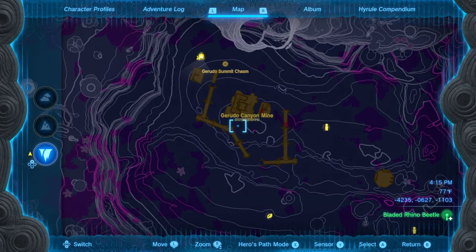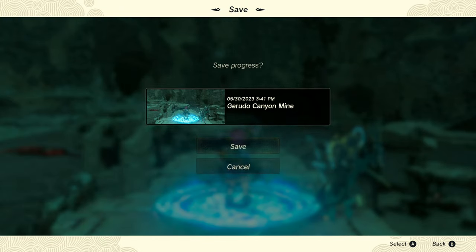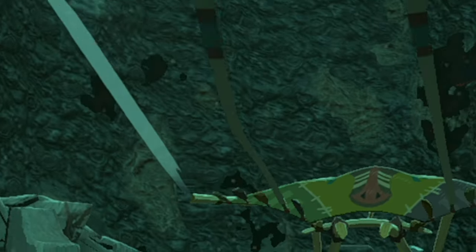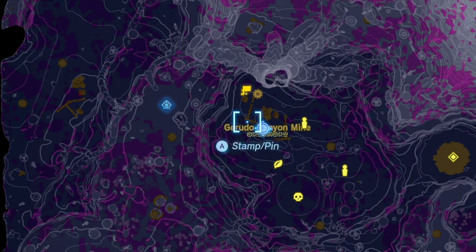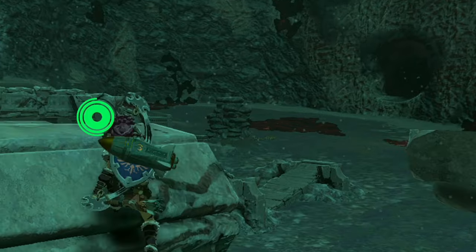Knowing exactly where each weapon is makes this next part much easier. I'm going to show you how to get the Royal Guard's weapon to pop up in the soldier's hand, because it's not always going to be the Royal Guard's type — it can be any sword, claymore, or spear you've broken in the overworld. Once you first get to the mine, depending on how you got there, you will see the dark soldier appear with a pristine weapon in hand. This locks that weapon down.